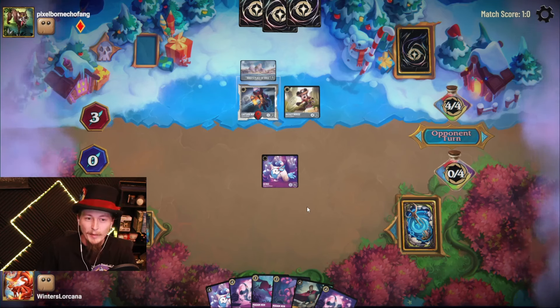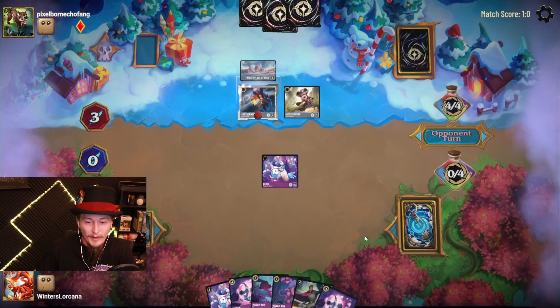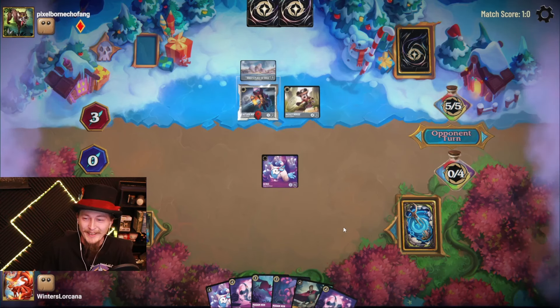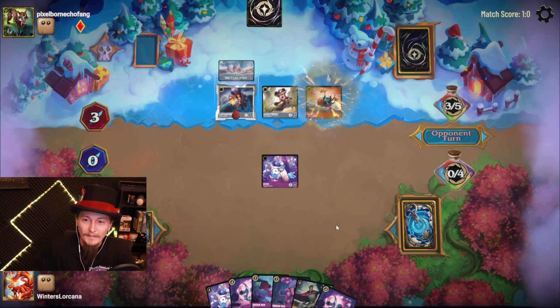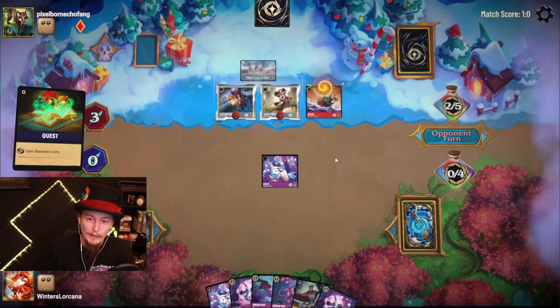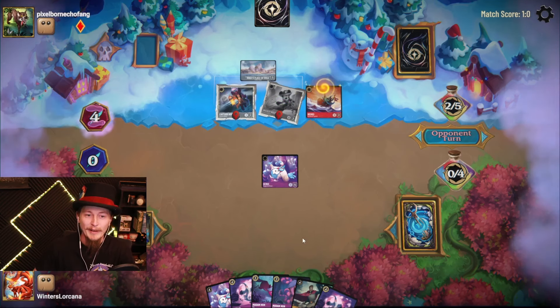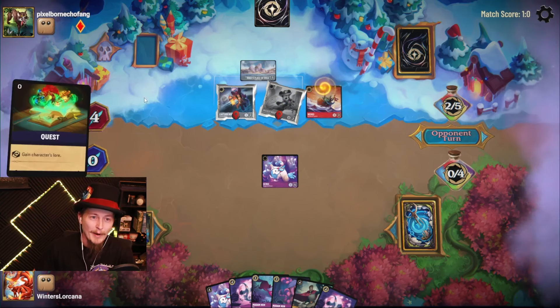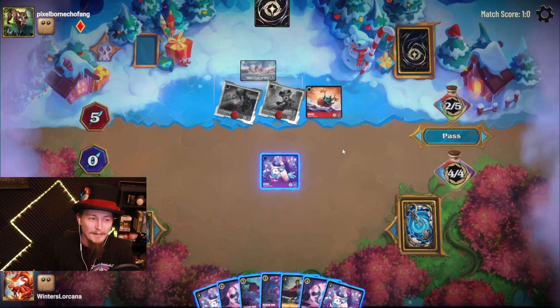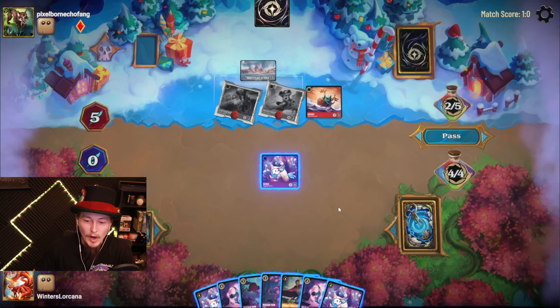So we want to stop my opponent from winning the game, of course. I still need to ink. I only need one of these guys, so let's get rid of the Captain Hook. One snake down. We'll ink the other one. Pass the turn. As long as I can keep the ink going, we'll be fine.